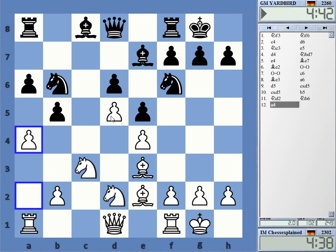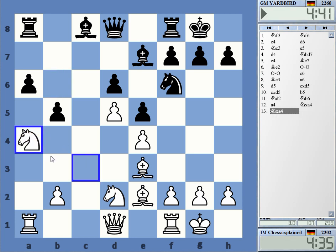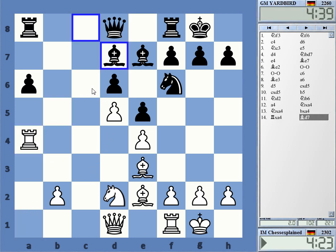With a4, b4, there's a5, so let's take here. Is it rook takes? I'm not totally sure, or queen takes. Rook takes, I believe. An interesting way to play. At the end he will have knight g4 if I take on a6, so maybe that's not such a brilliant idea to take a6.